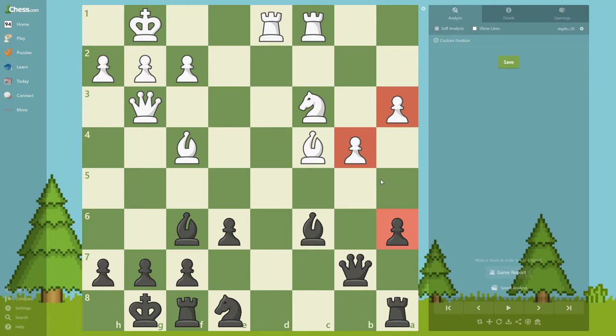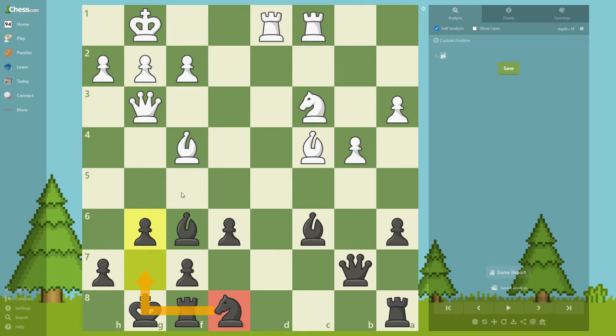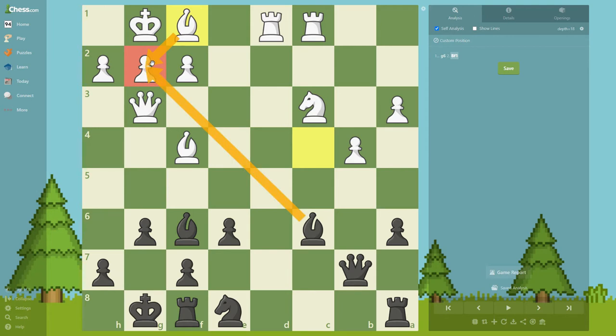On the other side, black's knight is kind of obstructing his play. That's why he played g6 — a really good move improving his worst piece. He's trying to go Ng7, Nf5, Bishop f1, which is good because it protects that square and keeps watching the a6 weakness.